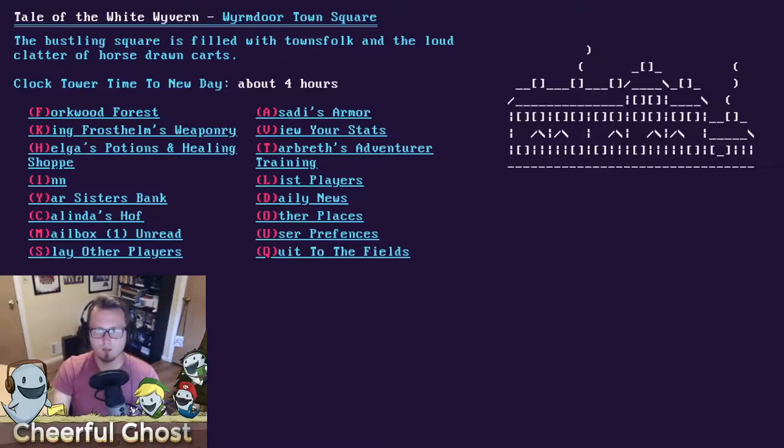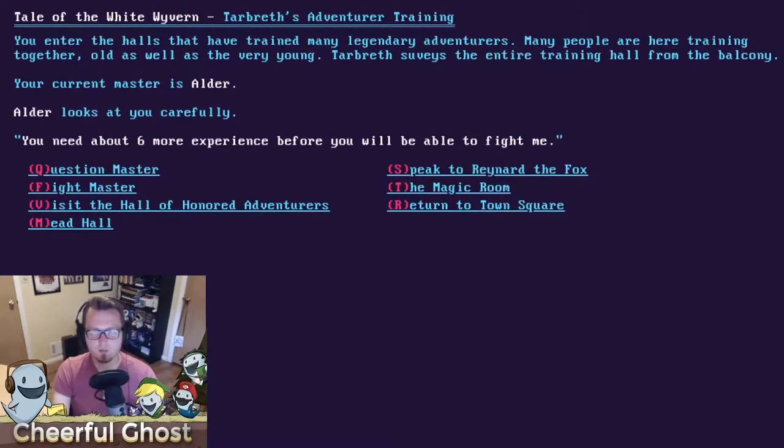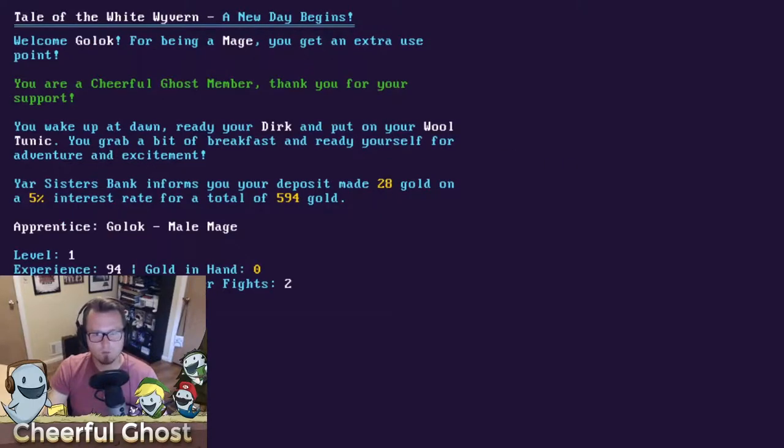Looking at my experience: I have 94 and need 100 to level up. I have 5 charm, defense strength of 2, and attack strength of 13, up from 10 — the upgraded weapon helped. When you reach 100 experience at level one, go to Tarbriss's Adventure Training and fight your master Alder to level up to level 2. Each new level gives you a new master. Repeat until level 12, then you can take on the White Wyvern. Using developer magic, I force a new game day — you also earn 5% daily bank interest.